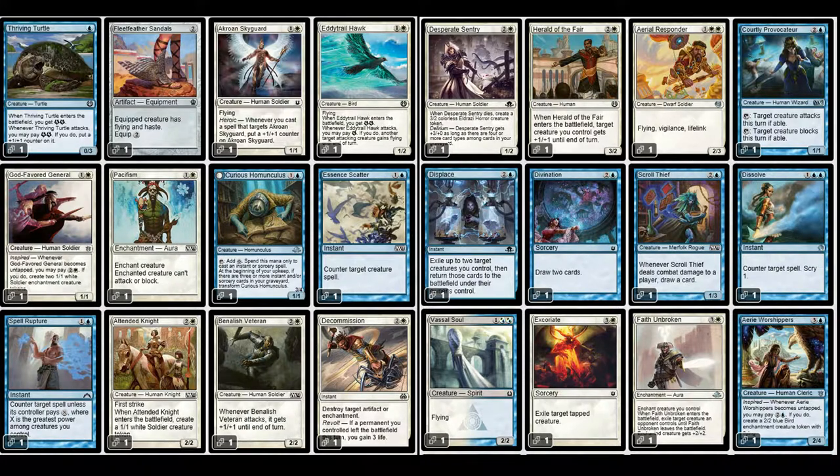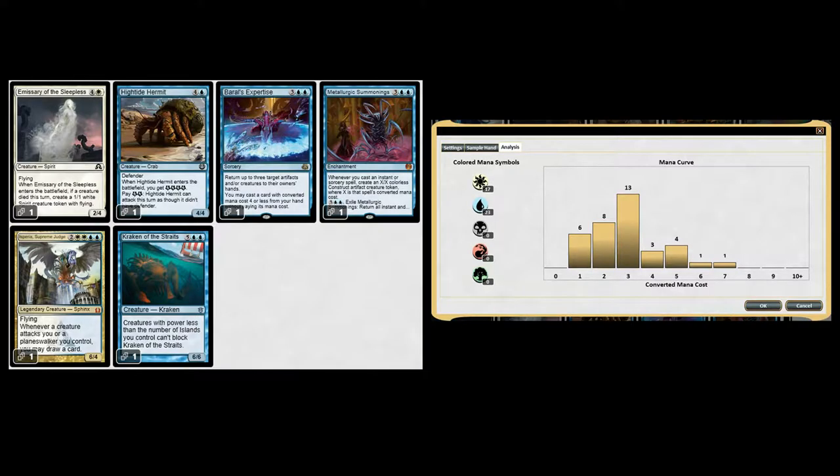I'm going to go through this deck in detail later — I'm just showing a quick glance. At some point I'm going to make digital decklists and post them so the videos have the decklists. I did include Metallurgic Summonings even though it's somewhat artifact-centered; it's a mythic and it's pretty good — I've lost games to it. The modern build has a really tight mana curve, very much in the one-two-three range.